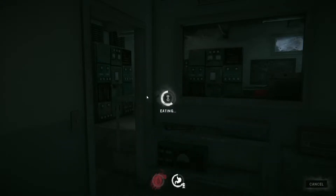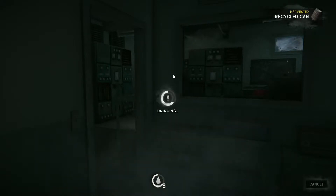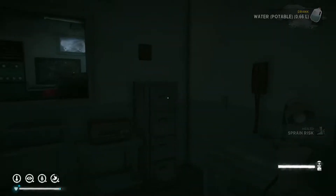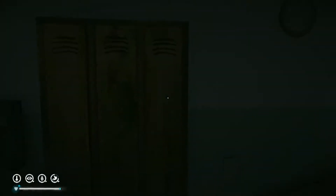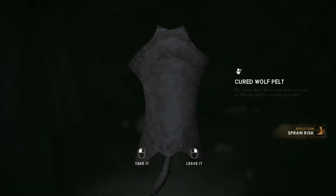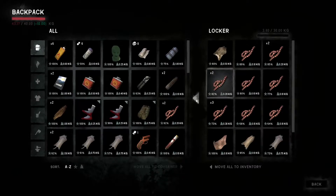Alright guys, we successfully made it back to the power substation. The only exciting thing that happened on the trek back is that we encountered a pack of timberwolves — I threw two noisemakers at them and they ran away. I repaired all of my clothing here, which was probably unnecessary to be frank. The reason I was working on it was because there's an achievement tied to it and I'm one of those people. I wonder if I can drop any of this gear.